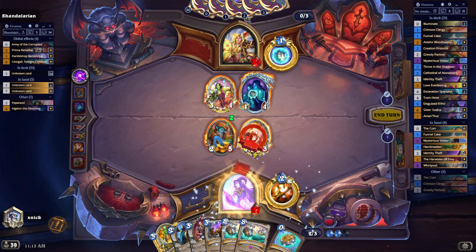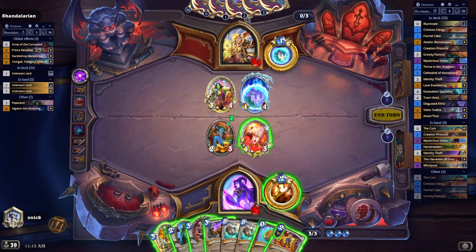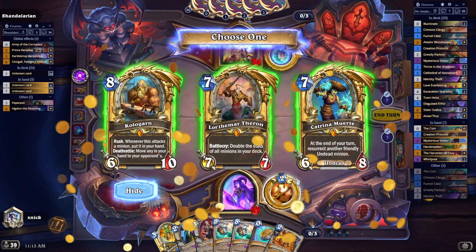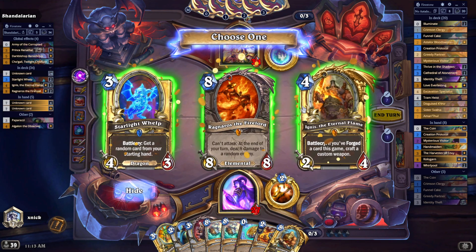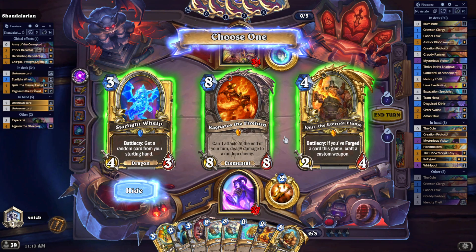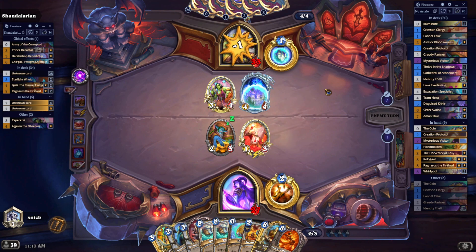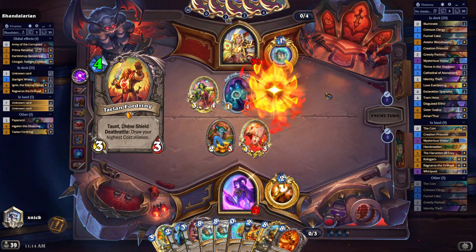Let's heal and draw a little bit. Creation Protocol. Let's Identity Tags first. That's fun - go for Garn. I think the opponent is running a Thunderbringer deck, which is quite likely. Next to Reno - probably both Reno and Thunderbringer. This is not what we stood for.